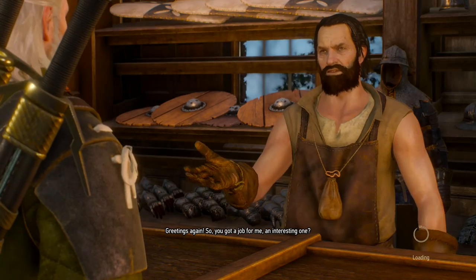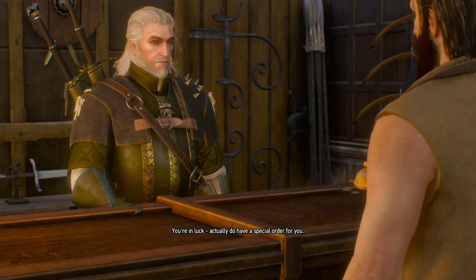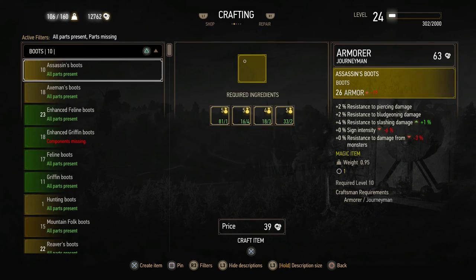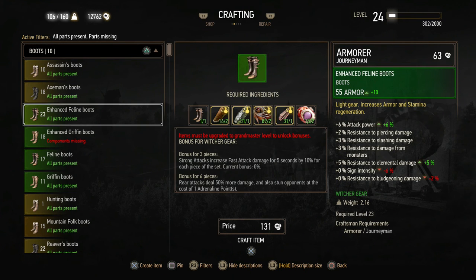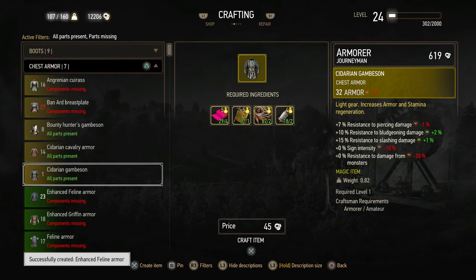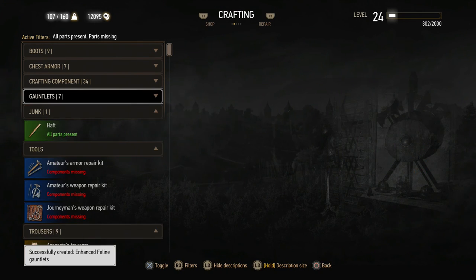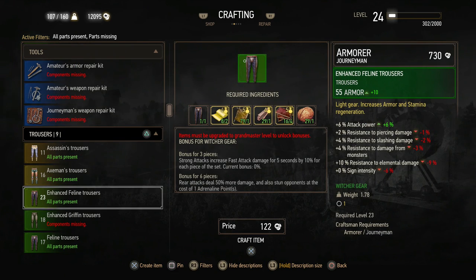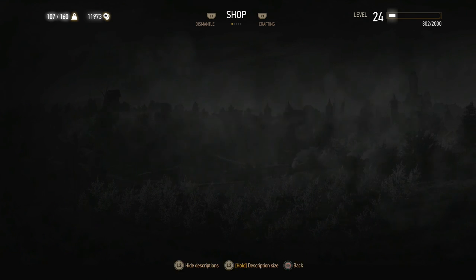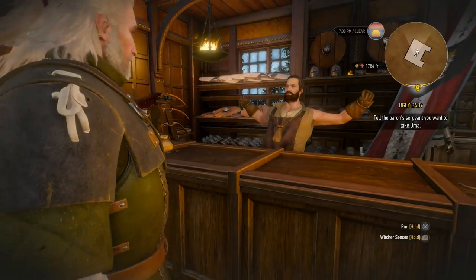Hello sir, greetings again. I'd like you to craft something for me. I actually do have a special order for you — mark my words, you'll be satisfied. Let's see if we have everything. We can make the boots — so that's amazing already. There we go — enhanced feline boots. Enhanced feline armor also not a problem. Then we have the enhanced feline gauntlets — there go the nails that I found before. And then the enhanced feline trousers — not a problem at all. The complete armor set, enhanced.